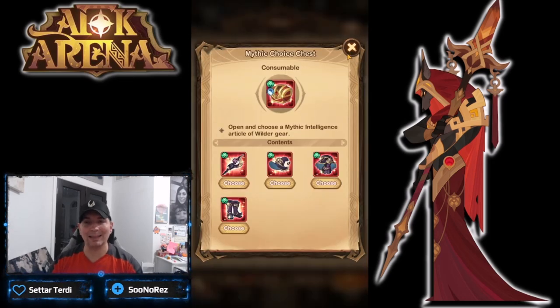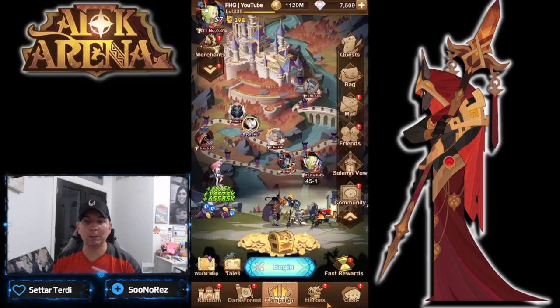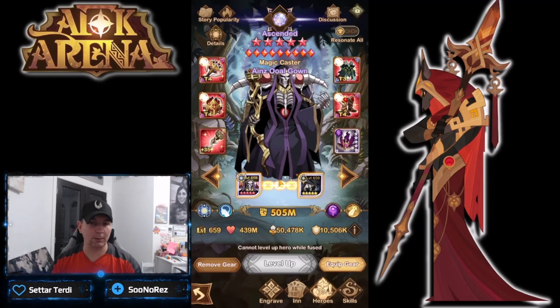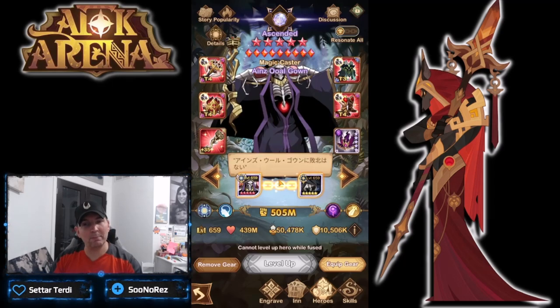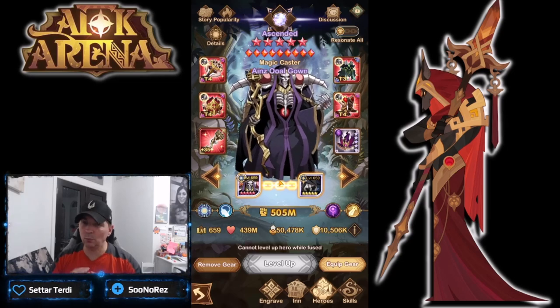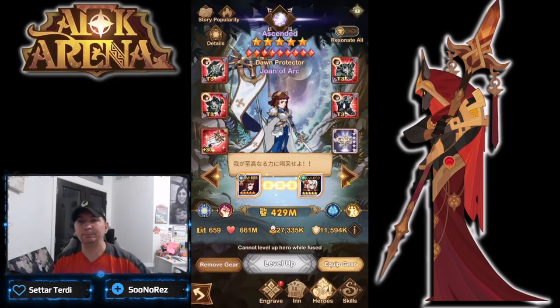The only place that dimensional gear actually comes from — even looking at the faction-specific or class-specific gear — the only place you can pull dimensional gear is out of the guild store. That makes it a little bit more of a higher priority, and it is on a rotation which I'm going to show you in just a minute.